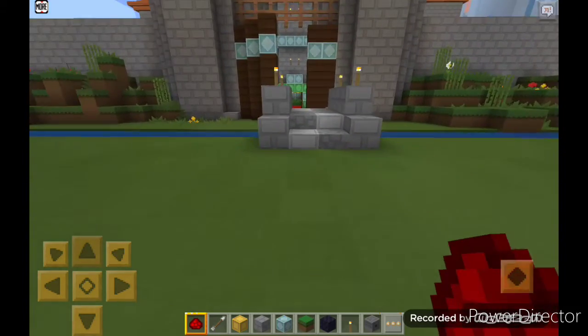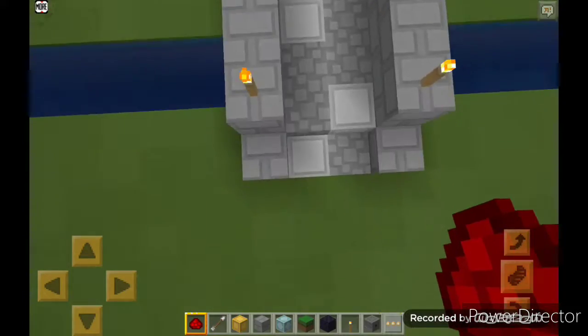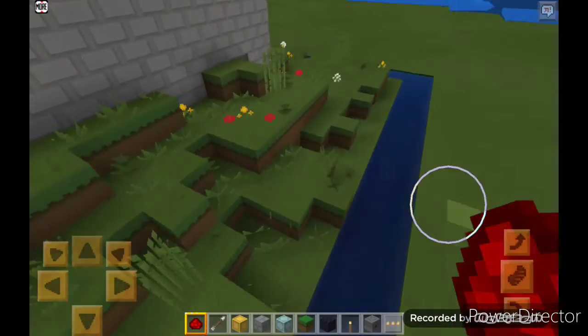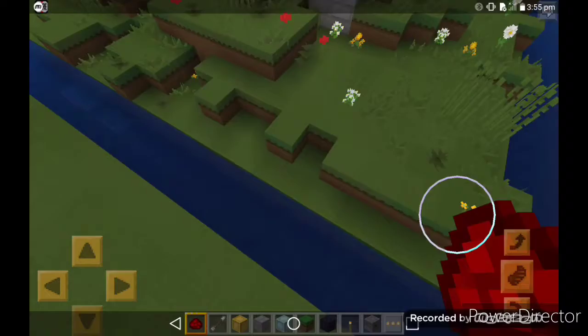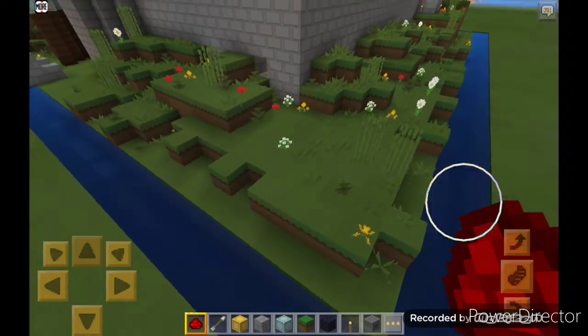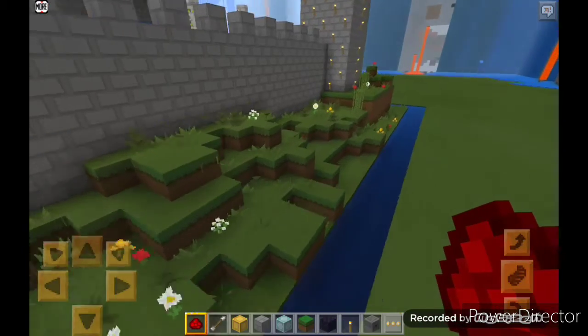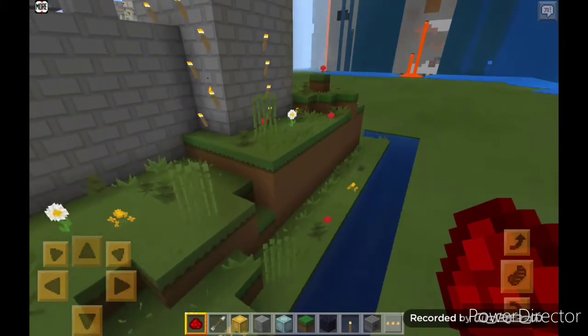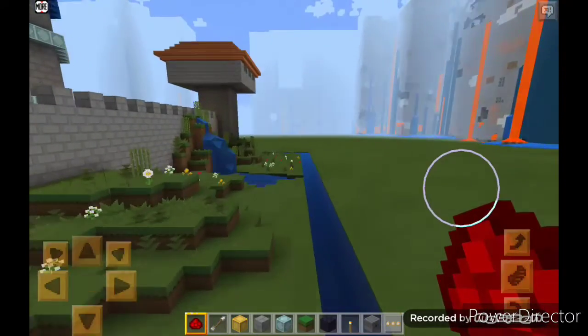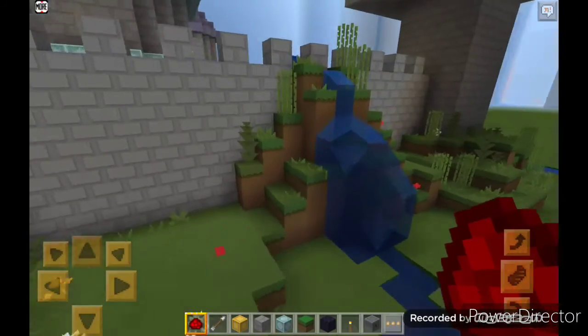First of all, you see this masterpiece — this is a castle made by myself. You see this masterpiece bridge, and I have done a bit of terraforming. There is water flowing across the river. The terraforming is good — and ignore the flowing lava.